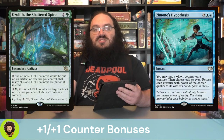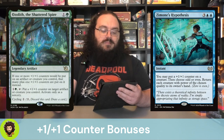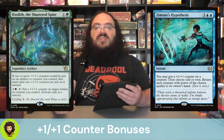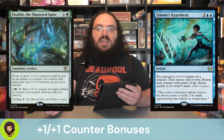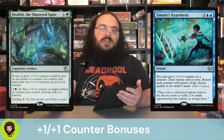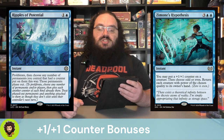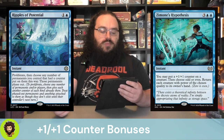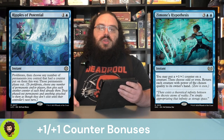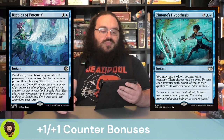Zimone's Hypothesis — three and two blue. You could put a plus one/plus one counter onto a creature. Then you choose odd or even, and you're going to return each creature with power of the chosen quantity back to hand. So we're bouncing all even-powered or all odd-powered creatures depending on our board state, but we're basically always trying to protect our commander. Ripples of Potential — for one and a blue, we proliferate, which is good for all of our counters. Then we get to choose any number of permanents affected by that proliferation and phase them out, which is amazing — it's going to protect us from a board wipe.